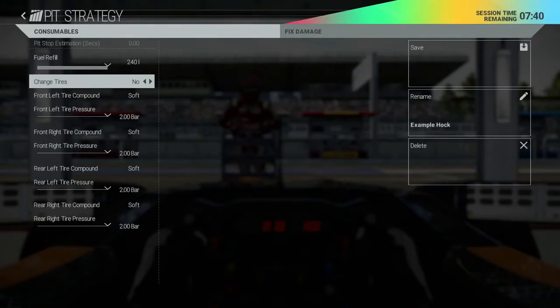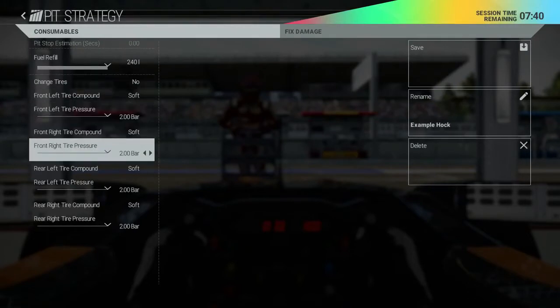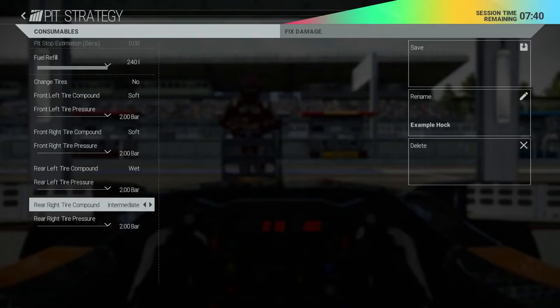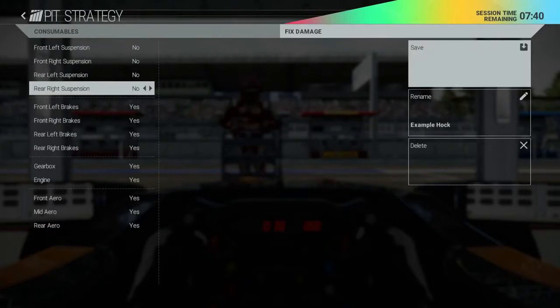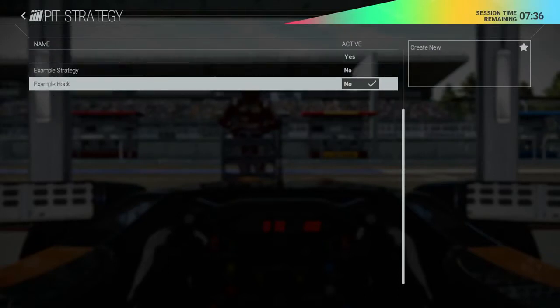The pit strategy manager allows you to create multiple profiles for different scenarios you may encounter. Various options are available here including ideal fuel refill, changing of tyres, compound and pressure and fixing mechanical and aerodynamic damage. Once created you can then select which is to be the active one in the race ahead, and of course when you actually drive into the pit lane you can select from any you've prepared in advance or call an audible to your engineers on the fly.